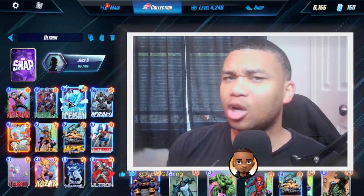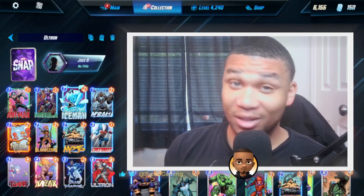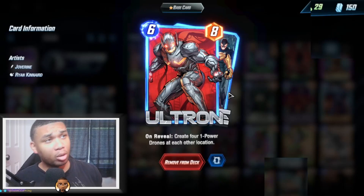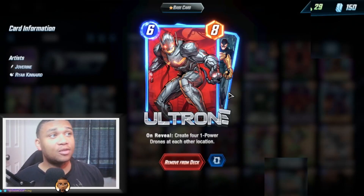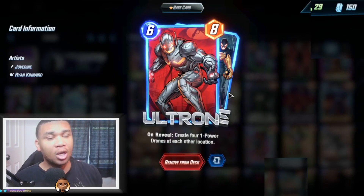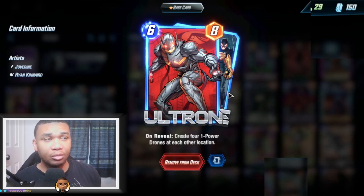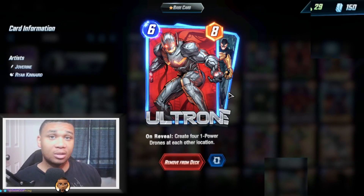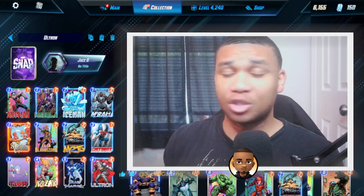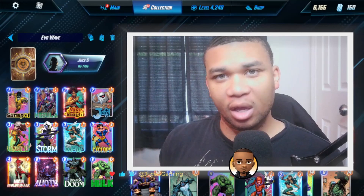Of course you gotta have Elsa Bloodstone — any time you have a cheap deck with really low energy costs, it's usually a good idea to throw her in. Most turns we're going to be playing Blue Marvel while setting up our board, then on turn six we slam down Ultron. He creates four one-power drones at each location, which get ramped up by Patriot and Kazar, giving you a really strong board across all three lanes. One of the best things about this deck is it's super easy to play, so if you're looking to just relax and play some Marvel Snap, this is a great option.